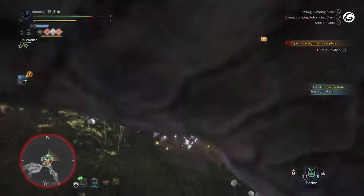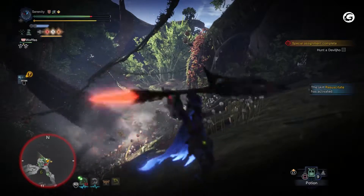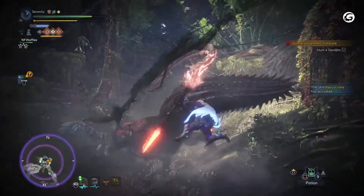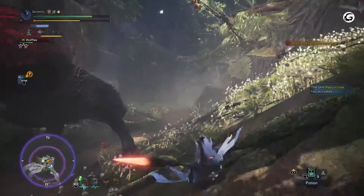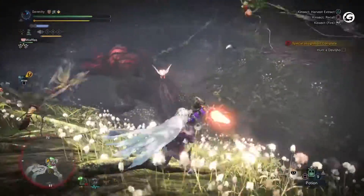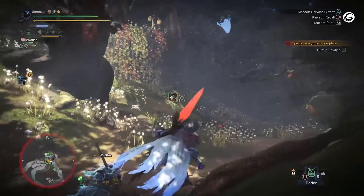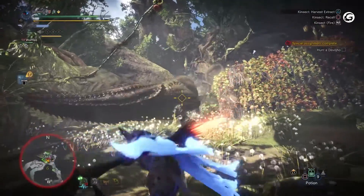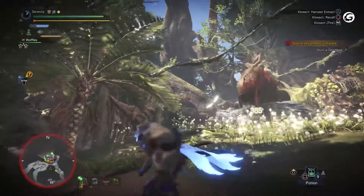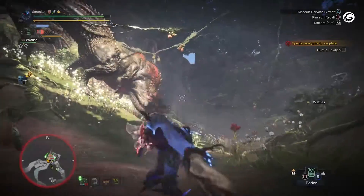While Devil Yo does not have many unique basic attacks, its attacks do a massive amount of damage that can easily two-shot a hunter even while buffed from pre-hunt meals. The monster has a set of massive jaws that it will use to bite at its prey, lifting them up in the air and tossing them across the map. When smaller monsters are present, such as Great Jagrass, Devil Yo will pick them up in its massive jaws and begin to use them as a weapon, swinging them around and slamming them into the ground. While it can create a much-needed distraction for hunters to rebuff or heal themselves, make sure to get clear of the monsters so as not to be crushed by these attacks.